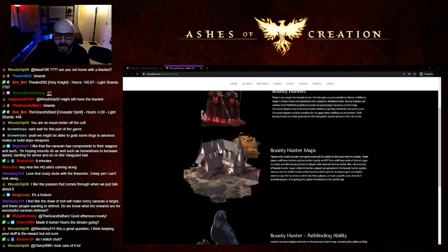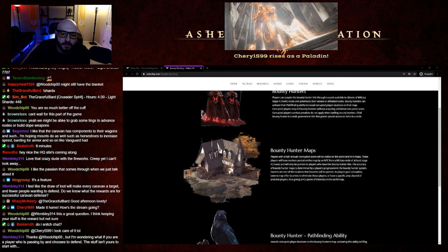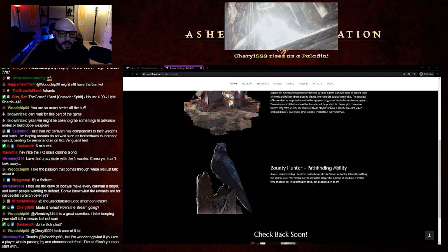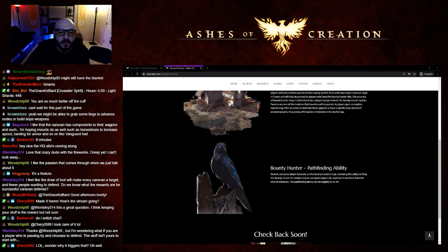Taverns are one of the locations that bounties will be posted. As players gain corruption, taverns may offer bounties to eliminate those players and have a specific area cleared of problem players, giving a point of interest on the map. The bounty hunter path finding ability will reveal corrupted player locations on the bounty hunter's map. Activating this ability will flag the bounty hunter for combat only to corrupted players for a period of one hour from the time of activation. The path finding ability can be toggled on and off.